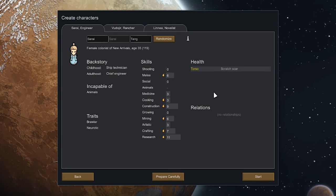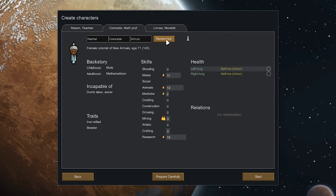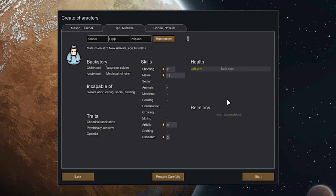Alright, so I can use Prepare Carefully now, which is kind of interesting — it certainly lets you design your people. Otherwise I tend to just sit here randomizing for quite a long period of time. You do tend to end up with some pretty bizarre people. This person is a ranch owner, amazing with animals — could train animals in seconds — but she's an alcoholic with a blocked artery. No good. This is a mute mathematician, incapable of any kind of carrying or social stuff, cannot use any kind of weapon, and has asthma. You can see how this gets difficult.